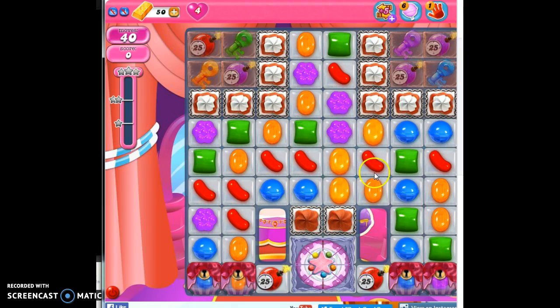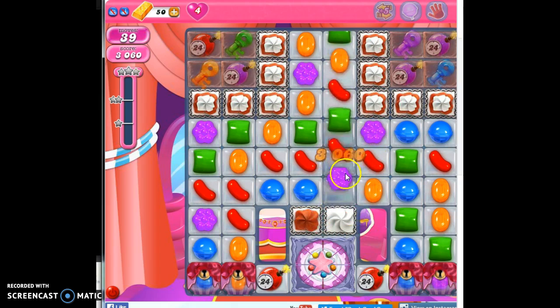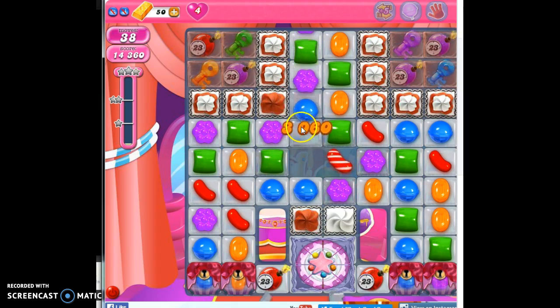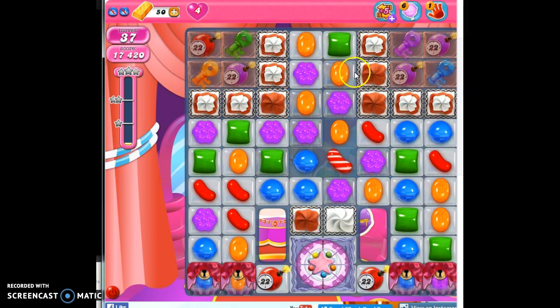The good news is it's not all that tough to make some specials on this board to help us. The bad news is sometimes it's hard to get all of those specials to work together or to point in the right direction. I would love to have this vertically striped instead of horizontally striped.